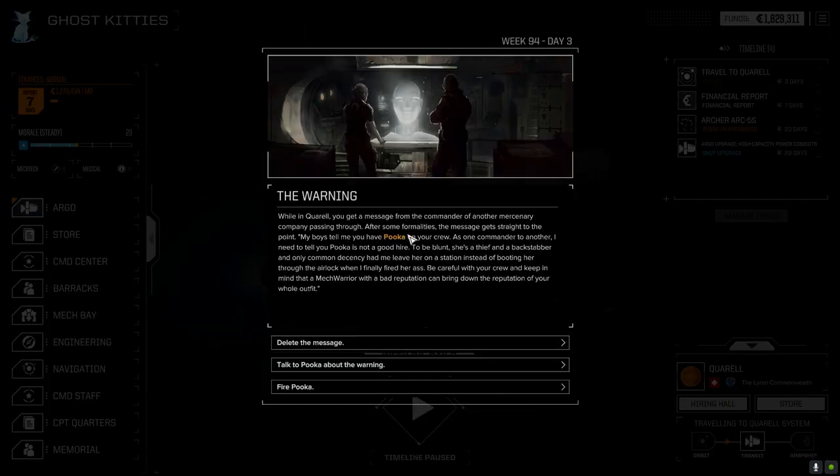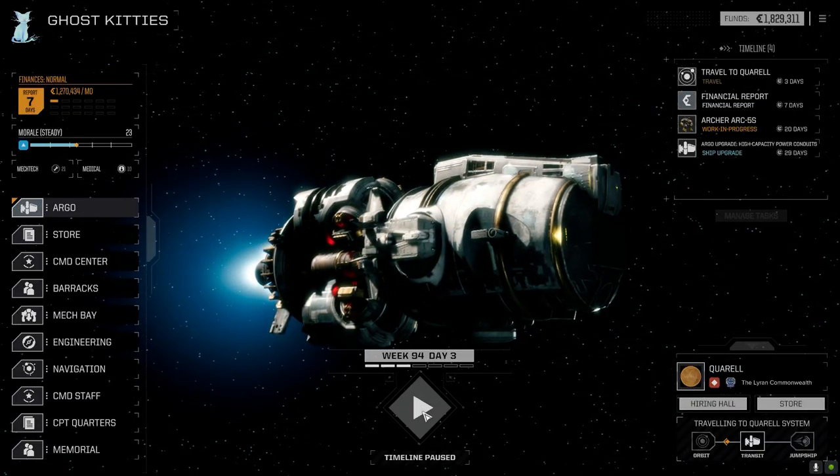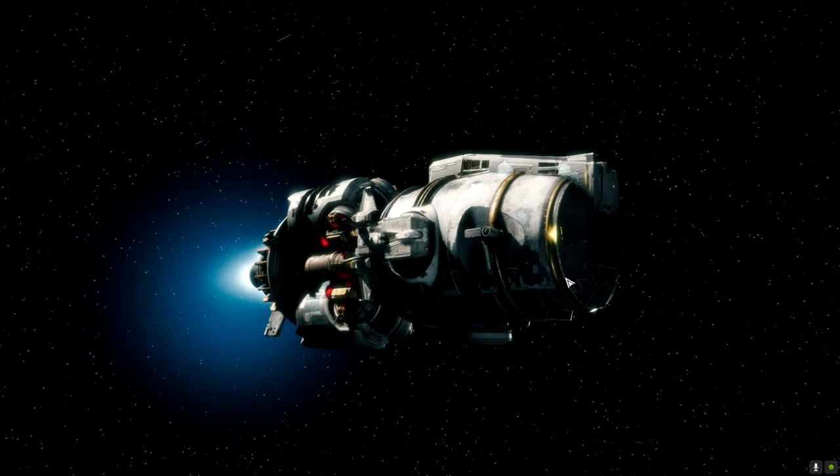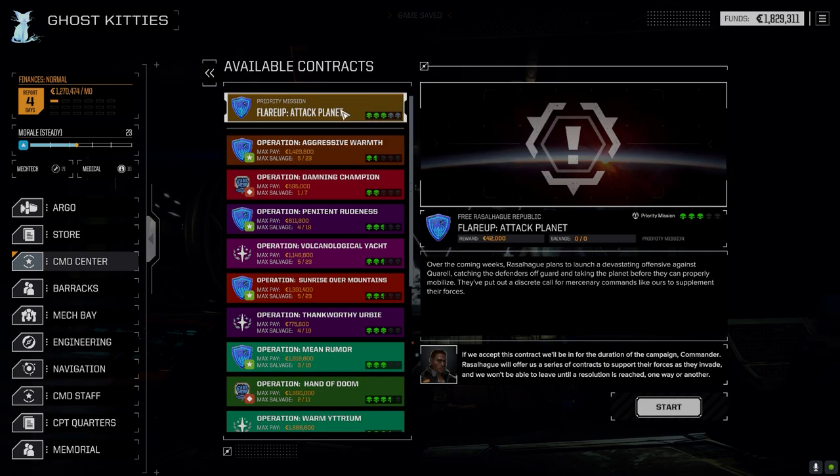We're sneaking in under the financial report. There's a hire message - 'backstabber, only common, DC' - no thanks. I'm not going to risk Puka's morale over something like that. Someone might have been untrustworthy in the past but that doesn't say anything about how they are right now. Let's view the contracts. We'll take the Rasalhague side again - we're outnumbered. We can't take the Steiner side anymore because we just don't have the rep with them. Let's start this up.